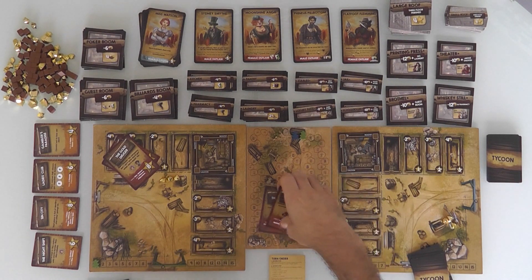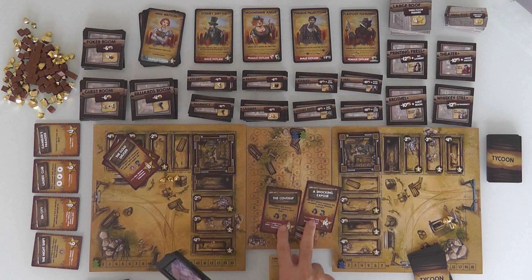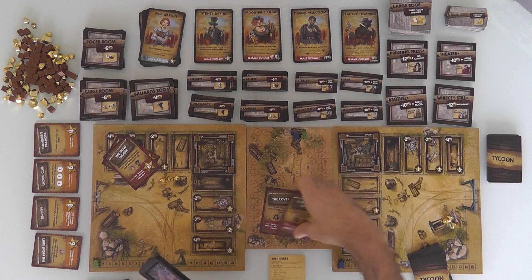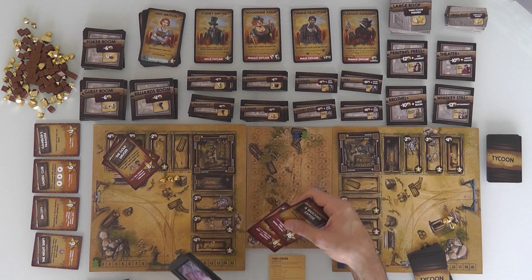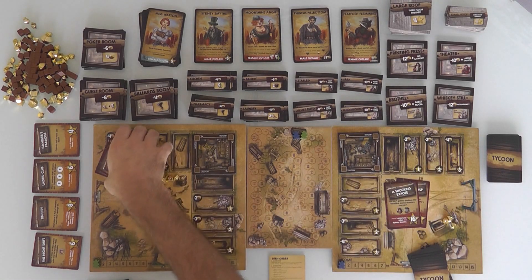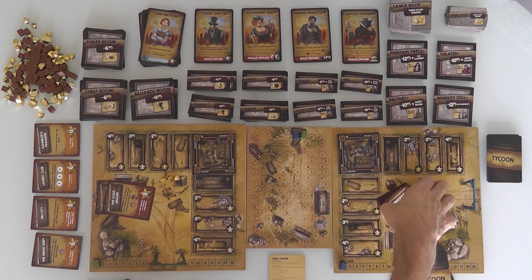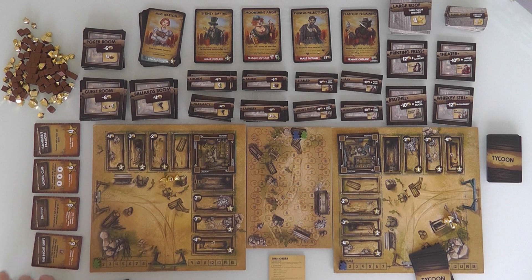So Jen wants to get that printing press built, and she also wants Phineas Pillbottom and Sydney Smythe, who are both villains. But if she can bear the weight of them, she has potentially a lot of points to score at the end of the game. So these are her secret goals, and we are now ready to start playing.